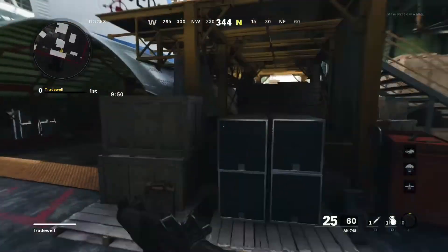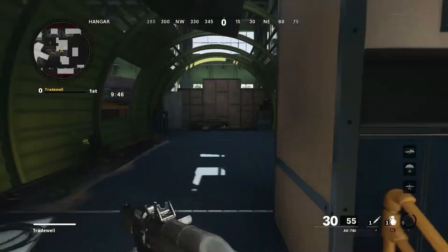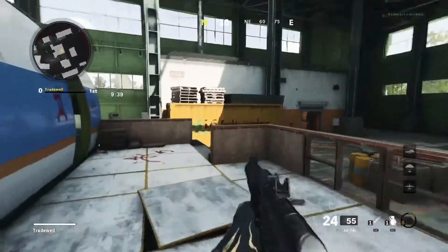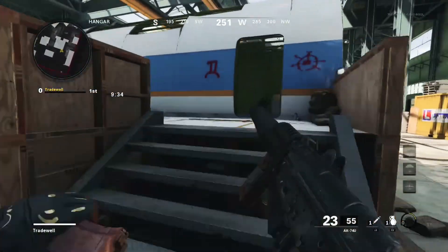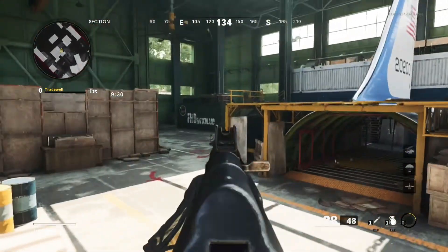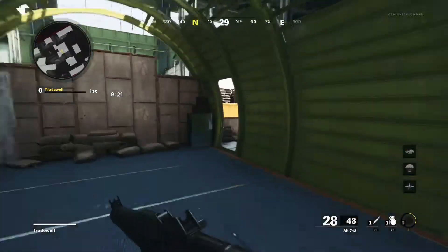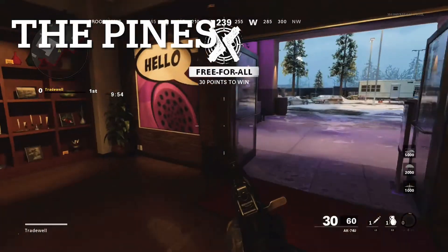On to Checkmate now — this map's not one I prefer, but there are two spawns there. I like to come here and watch the spawn, then there's a spawn there too. I like to watch this area because people always go around those crates, and there's another spawn on the other side of that yellow crate to watch out for. Just keep patrolling the same areas and same spawns.